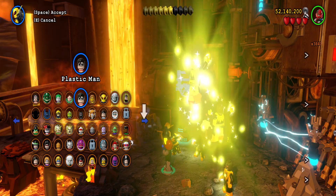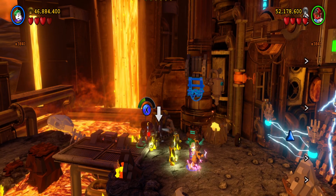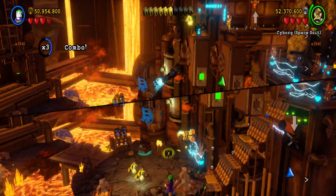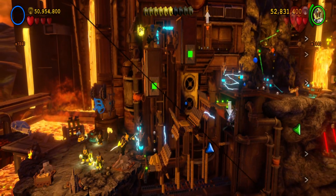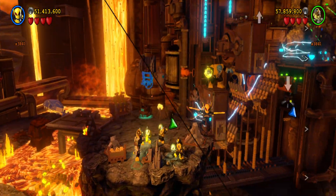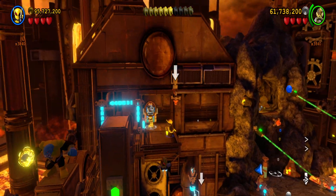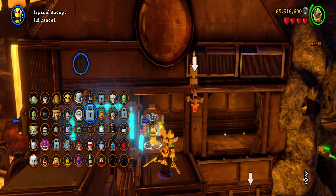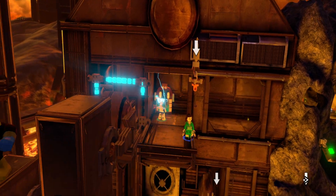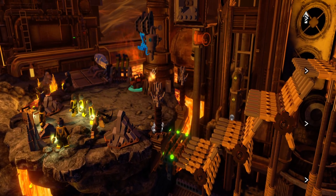Why do we have tips? Why are we getting tips all of a sudden? Pretty sure Joker has a magnet, so just grab that character. Nice — everything else is over here, fuck. Okay, there's a minikit in there. Yeah, we gotta shut down the electricity. I think he can. Who can handle this? Who the fuck is this? Nice. You should be able to get it now.